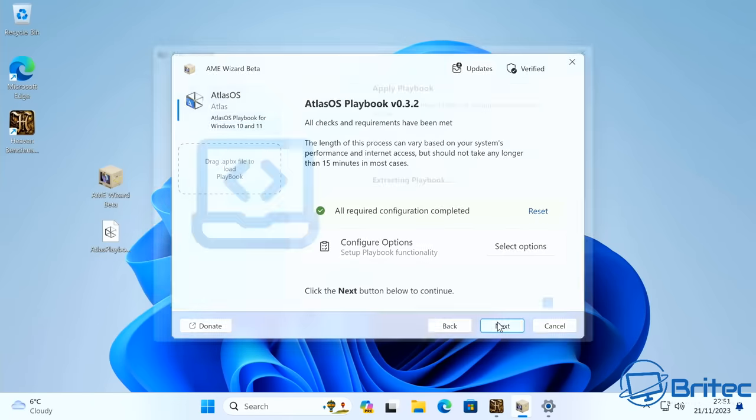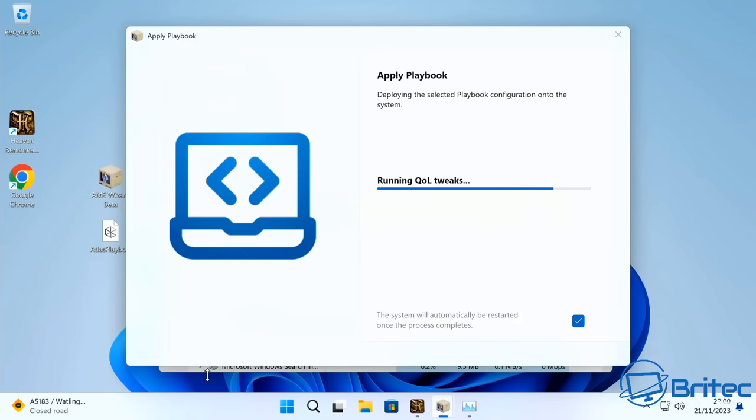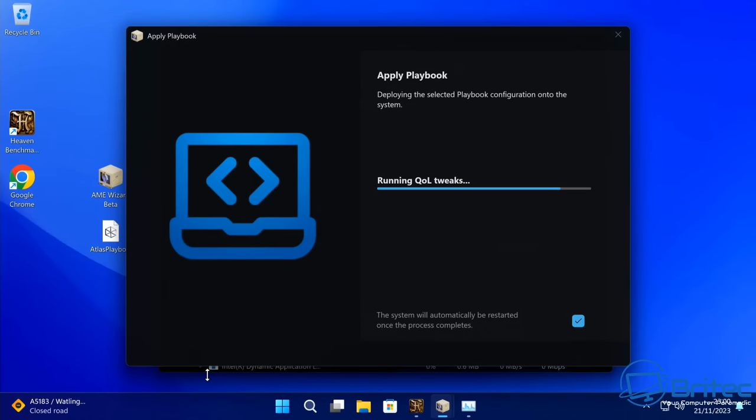I've left Windows Defender installed but turned off all its core security features rather than uninstalling it entirely. So we're going ahead and letting the scripts run. You can see it's doing tweaks on the system — it's changed the wallpaper, the taskbar, and all that sort of stuff. We'll let it run and it should have done a major optimization on this PC once complete.